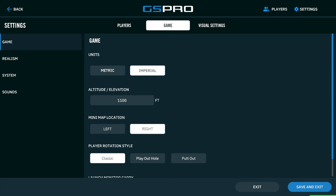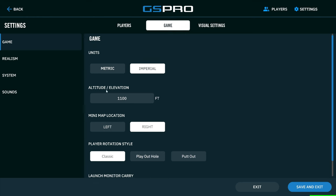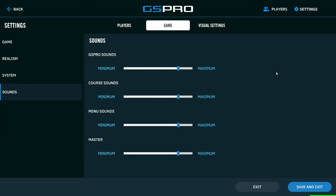This looks different for sure. Under game you can do all your settings — I'm not going to go through all the settings, I've done a totally separate video on that and it's not really going to change, it's just how it's laid out. You've got game, realism, system, and sounds. Under sounds you've got a little bit more control: GS Pro sounds, core sounds, menu sounds, and master sounds.